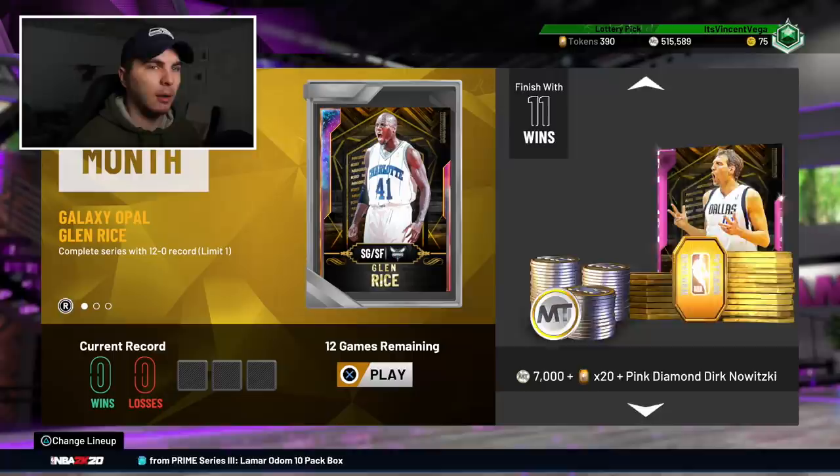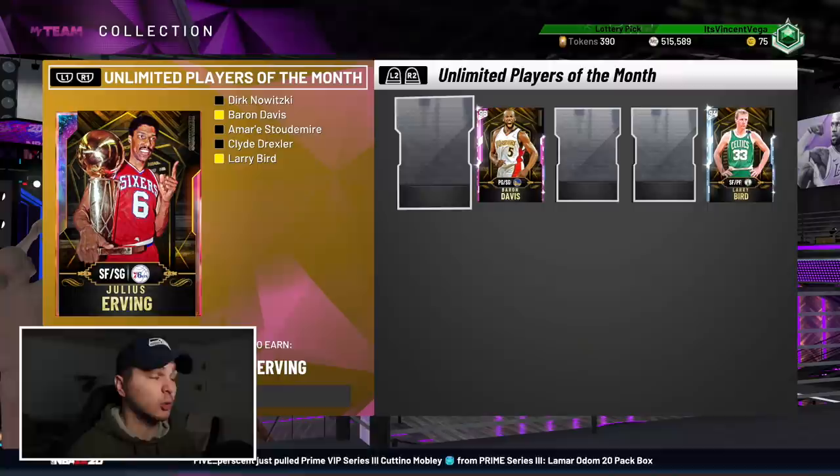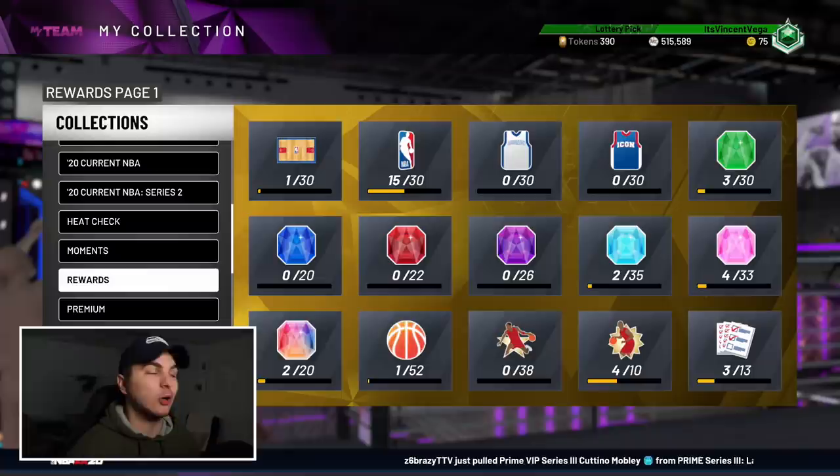Glenn Rice played for like seven different teams in his career, so all-time team options are great for this card. In the unlimited rewards you also get Dirk and Clyde alongside him. If I beat 12-and-0 this month and got Dirk and Clyde, I'd still need the Amari to get that opal Julius Erving — which would be cool. We're also one card closer to whatever this mystery collection is.